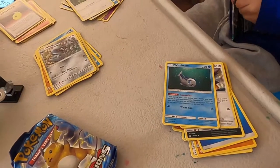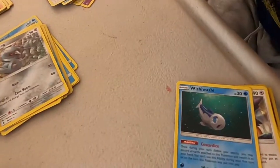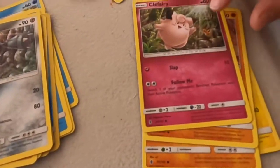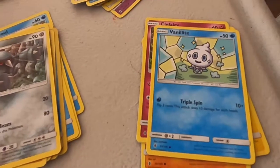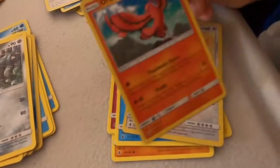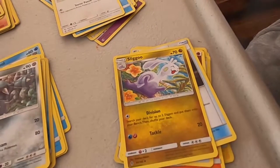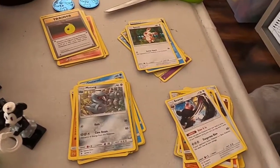Geodude, Starmie, Rockruff, Clefairy, Vanillite, Gliscor — I've never seen this one before. Aurorus, Energy. Oh, this is — I feel like this is a weapon. It says Multi-Switch. It's Ligu — I get it, because he's a bear. Beware. This is our last pack.